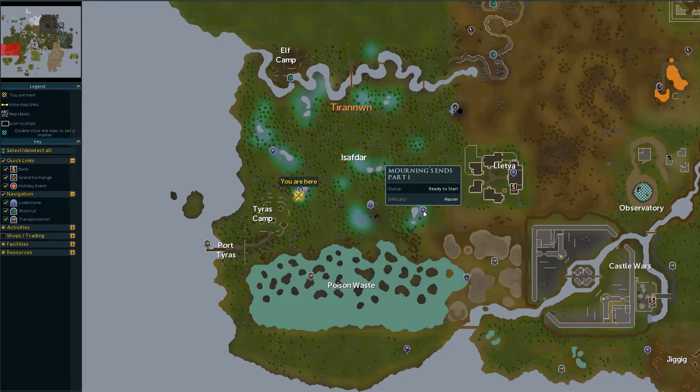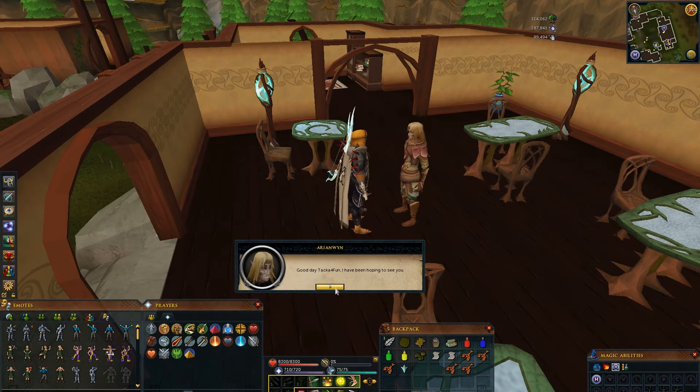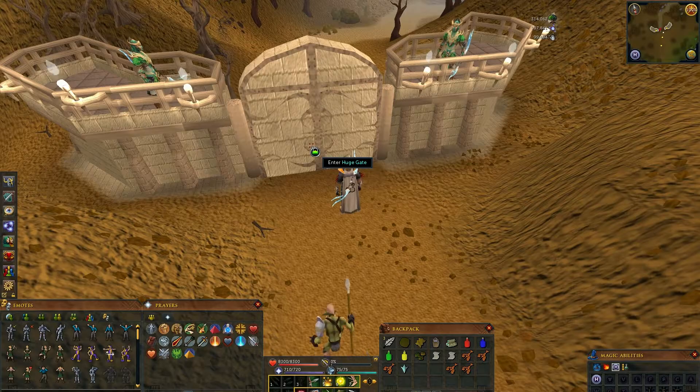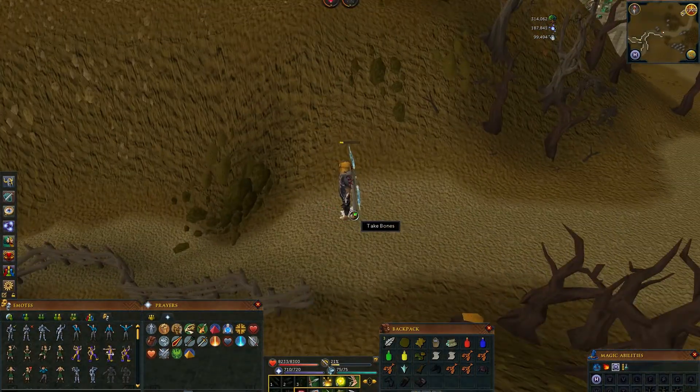To start, get to one of the 2 camps and speak with Islwyn. Agree to go with her and then speak with Arianwyn. After talking, teleport to Eagle's Peak and go here. Kill this Mourner and pick up his set along with Leather.